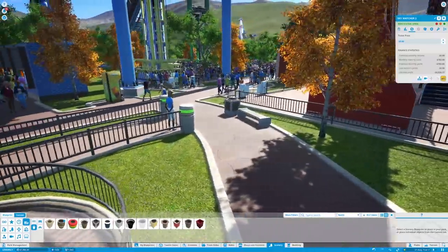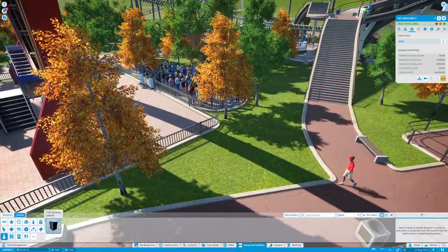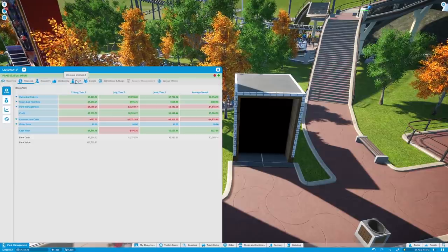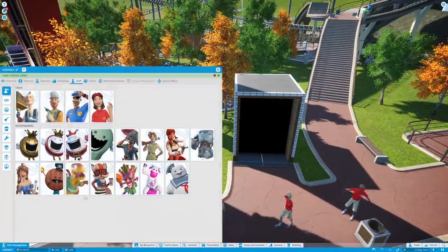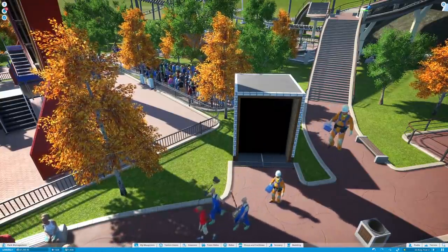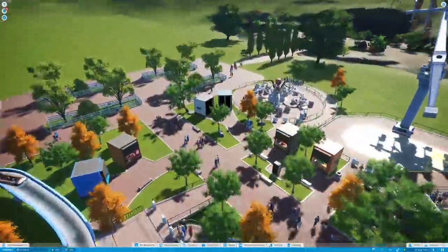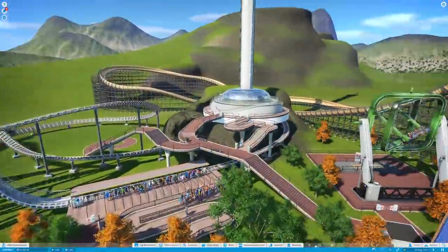I'm going to put a little staff building here while we're chatting. Let's go grab staff management — give them another place to go. We probably need to buy some more staff. Money and stuff are no longer an issue, so let's add a couple more of these guys, a couple more janitors, a couple of mechanics because we've added so many rides, and a security guard or two. We've now got a staff building at this end of the park, because the other one is all the way over on the other side — it's a long walk, so I want to space them out.